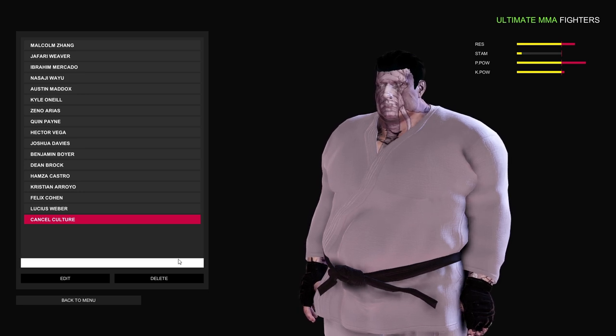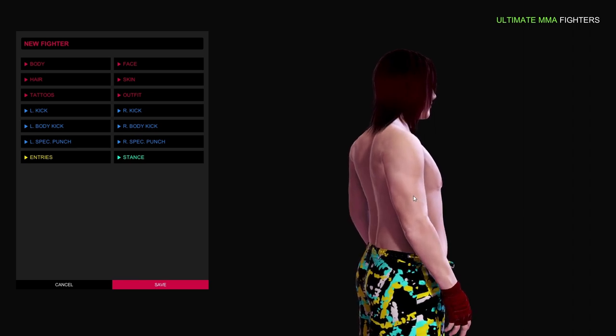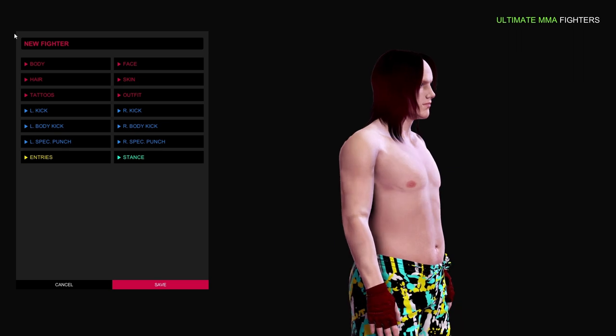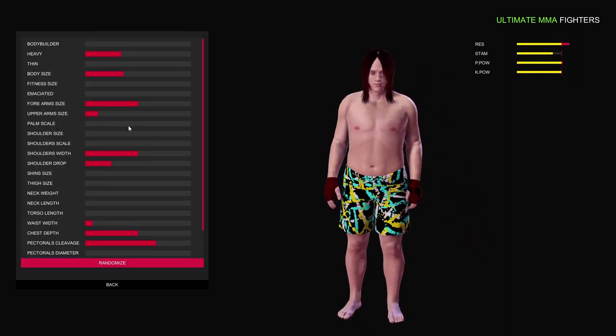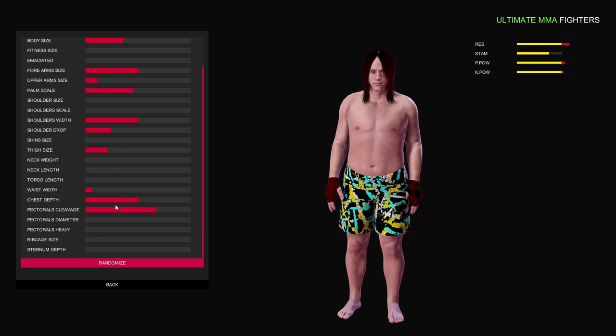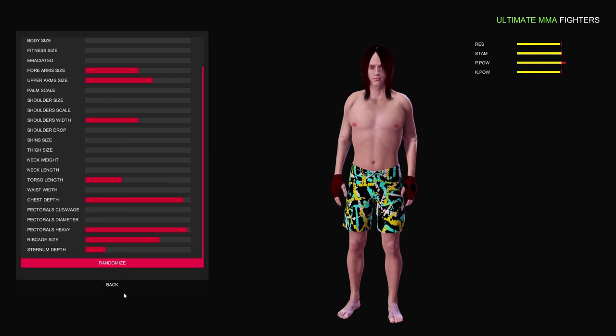You can create fighters in this game. You just go to My Fighter, go to Create, and then you'll be able to check out the default whoever they put in front of you. You have all these customization settings where you can go in and change things, even as simple as their palm size and thigh size. You get a ton of customization. You can even randomize it and get a different fighter.